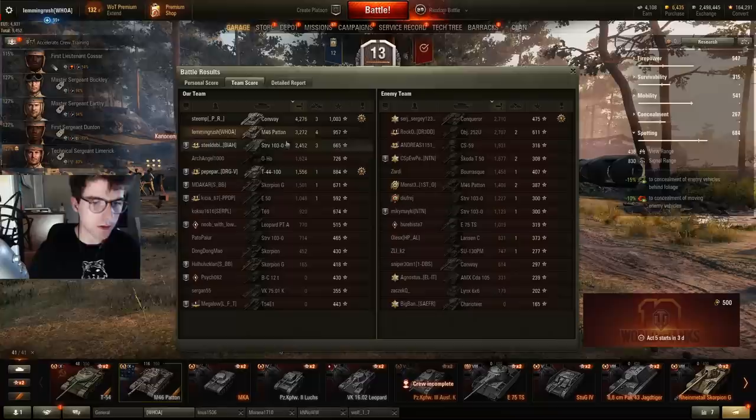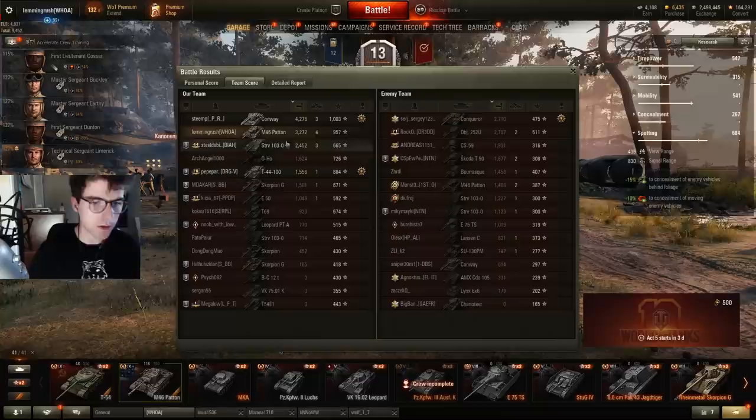So yeah, that was 3000 WN8 damage, four kills. That's how to play Siegfried Line — it's a pretty challenging map, especially in mediums. If you like this sweater and want to get one for yourself, visit my Teespring store — there should be a link in the description. And if you want to see more of my videos, be sure to hit the like and the subscribe button. Hope to see you around. Later guys, bye-bye.